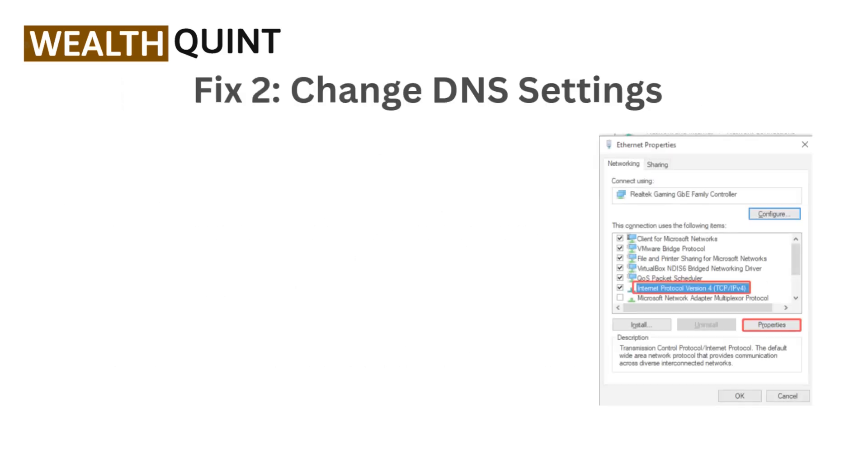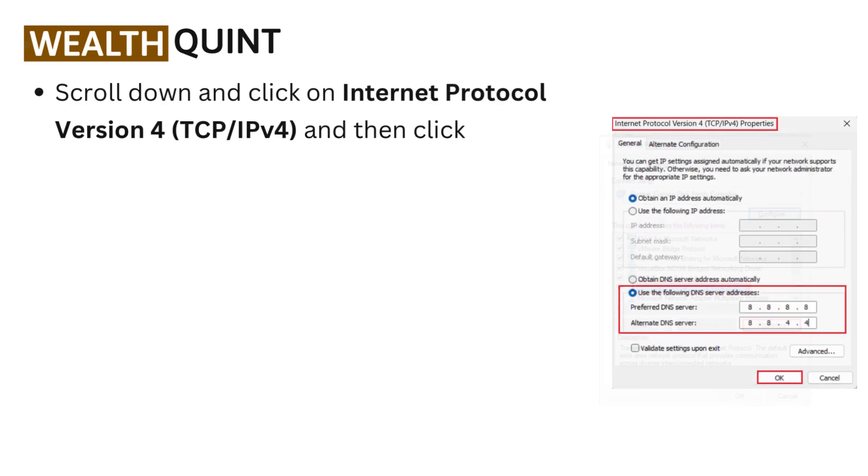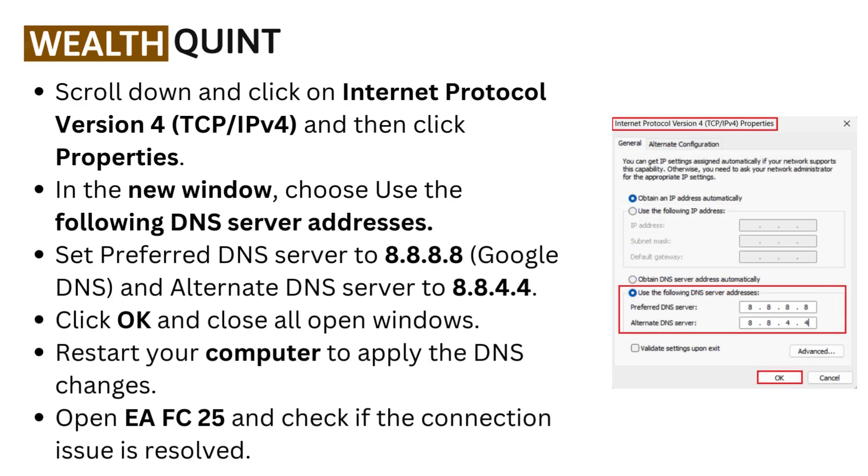Fix two: change DNS settings on PC. Press Windows + R to open the Run dialog, type 'Control Panel' and press Enter. Click on Network and Internet, then go to Network and Sharing Center. On the left, select Change Adapter Settings. Right-click on your active network connection — Wi-Fi or Ethernet — and select Properties. Scroll down and click on Internet Protocol Version 4 (TCP/IPv4), then click Properties.